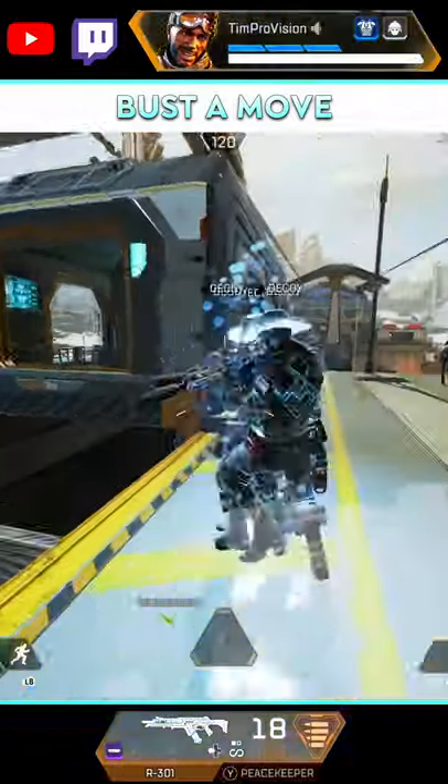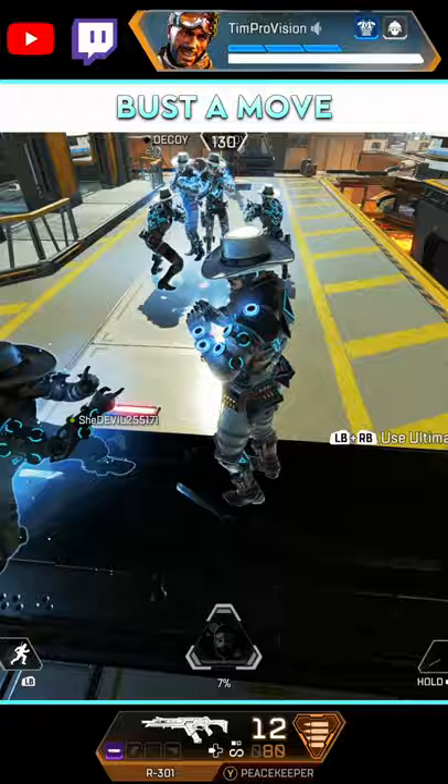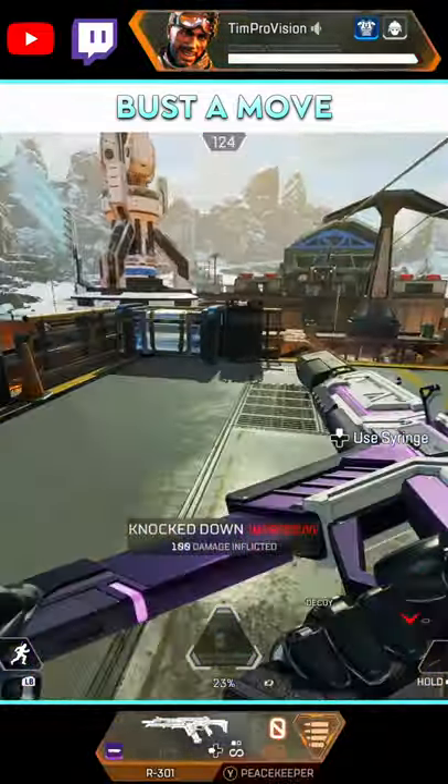During Mirage's ultimate, bust a move and dance. While this does seem more of a troll or celebratory move, if you have the Hype Man emote it actually creates double the amount of decoys, creating even more confusion and blocking enemies' sight lines with more clones.